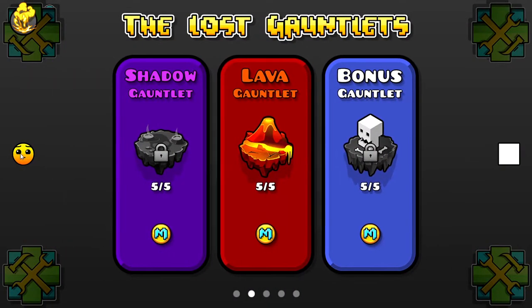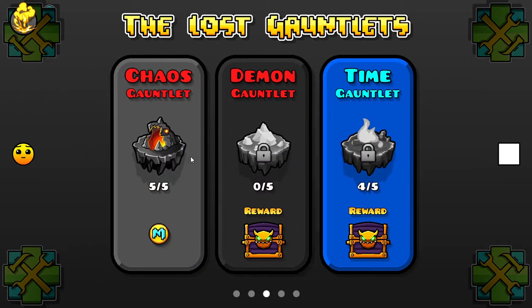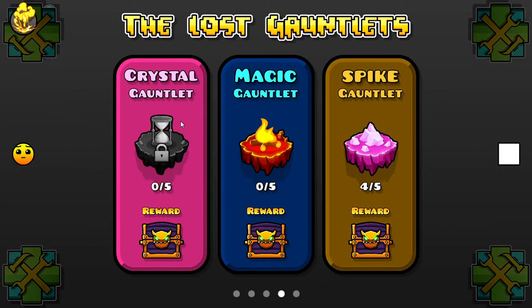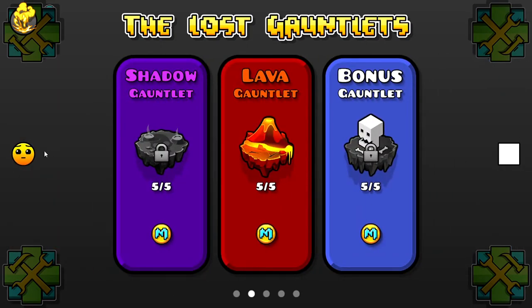I feel like the gauntlets are all mixed up right here. The Fire Gauntlet is the Demon Gauntlet and it's not unlocked. The Ice Gauntlet is correct. The Poison Gauntlet is the Doom Gauntlet. The Shadow Gauntlet is locked. Lava Gauntlet is fine. The Bonus Gauntlet is also Doom except it's locked. Chaos Gauntlet is Demon Gauntlet but unlocked. Demon Gauntlet is Crystal Gauntlet and it's locked. Time Gauntlet is Fire Gauntlet. Crystal Gauntlet is Time Gauntlet but locked. Magic Gauntlet is Fire Gauntlet but unlocked. Spike Gauntlet is Crystal Gauntlet. Monster Gauntlet is Poison Gauntlet.